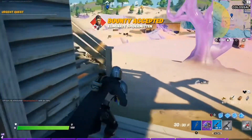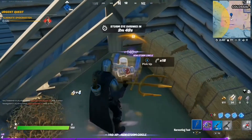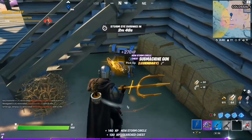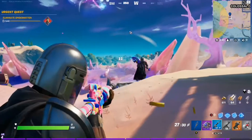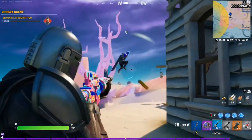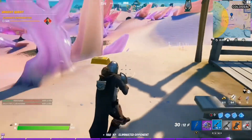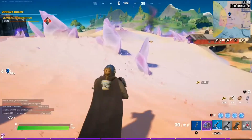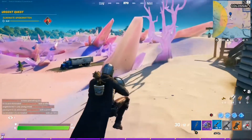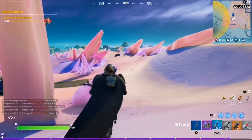It's going to give us five minutes to eliminate this player here. As you can see, there's a yellow circle on the map — the bounty target will typically be located in that area.